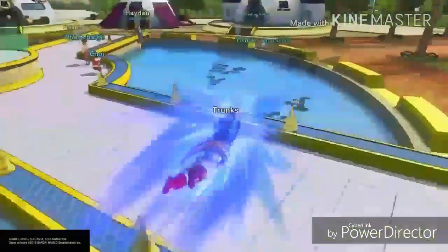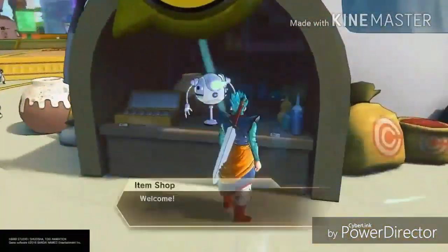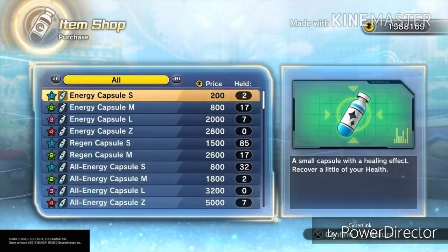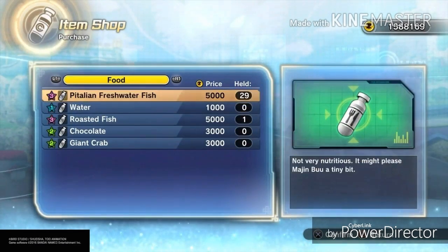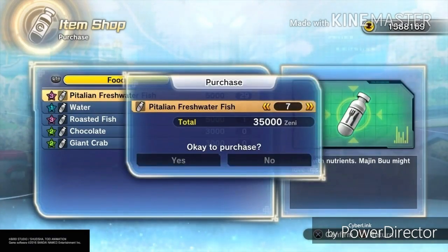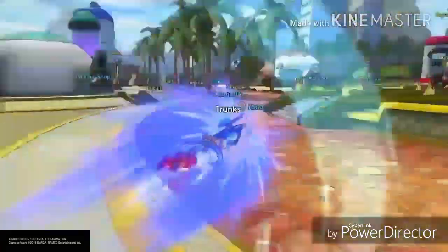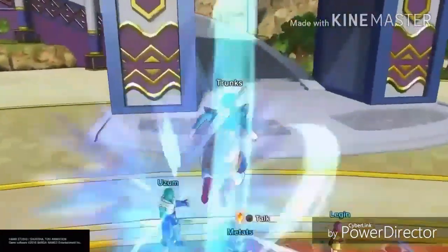So what you want to do is head over to the item shop. You want to get over to the food area. You want to buy the fish — water won't work — so just buy the fresh water fish. I'm gonna buy seven or eight; eight is fine.